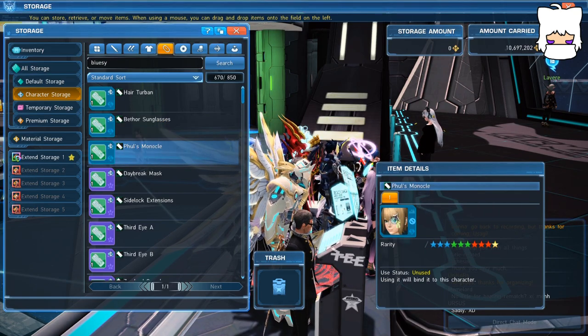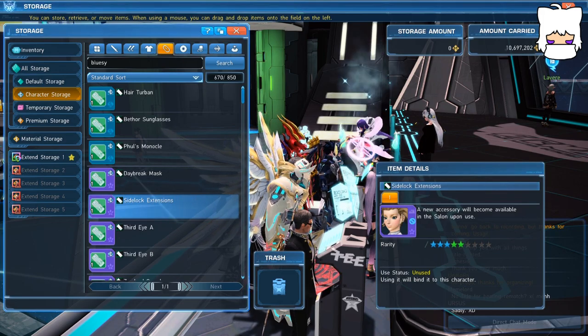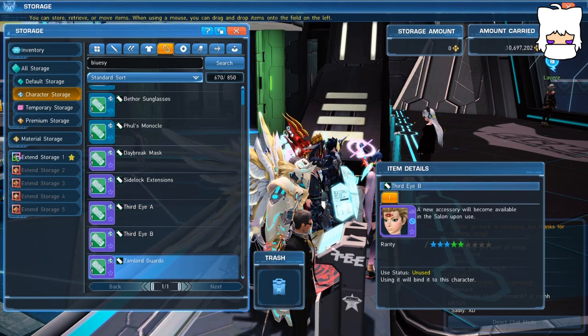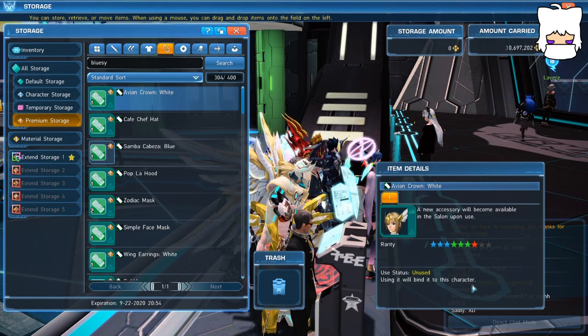Most appearance items come in the form of a consumable ticket, including accessories, hair, head parts, layered wear for both base wear and inner wear, facial features, body paint, and emotes as well. In all cases besides emotes, the ticket only gives the listed appearance item to the character it is used on unless you somehow manage to get another ticket. As you can see down at the bottom, it says use status unused. Using this will bind it to your character.